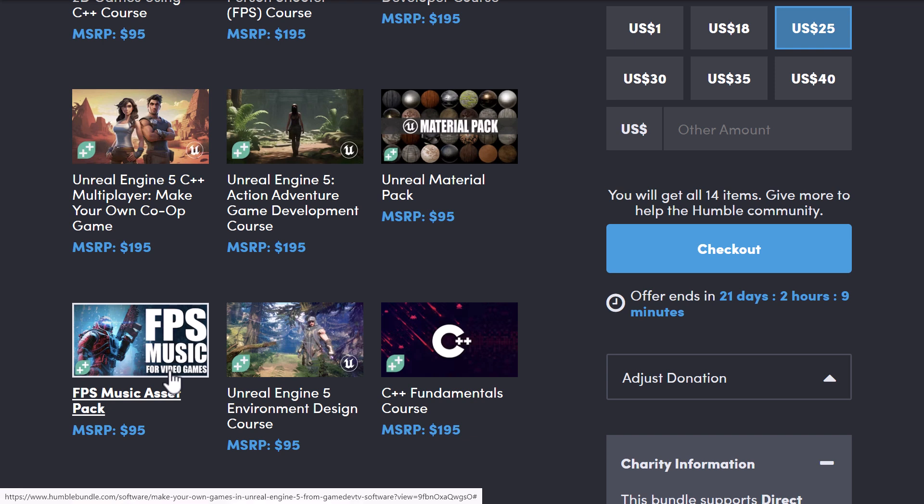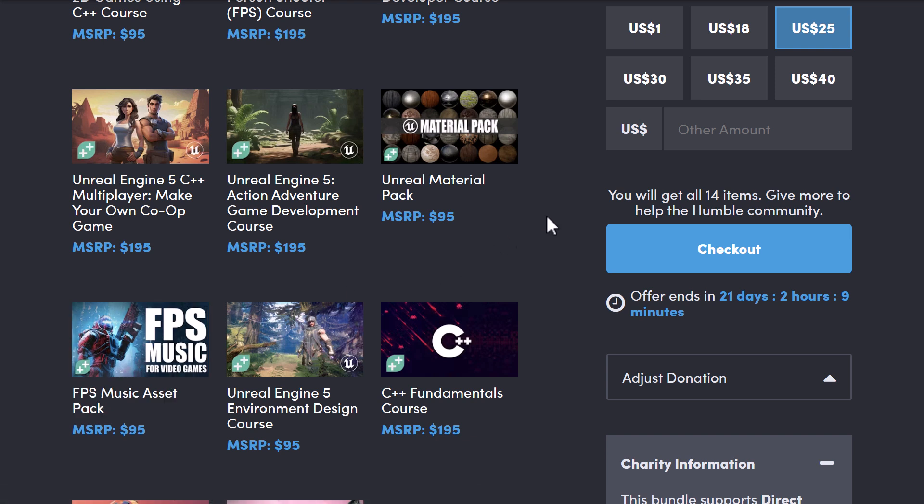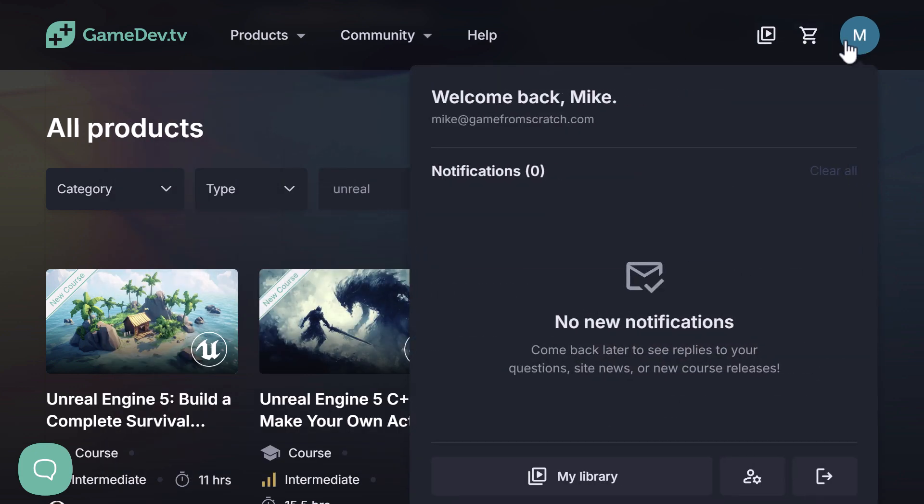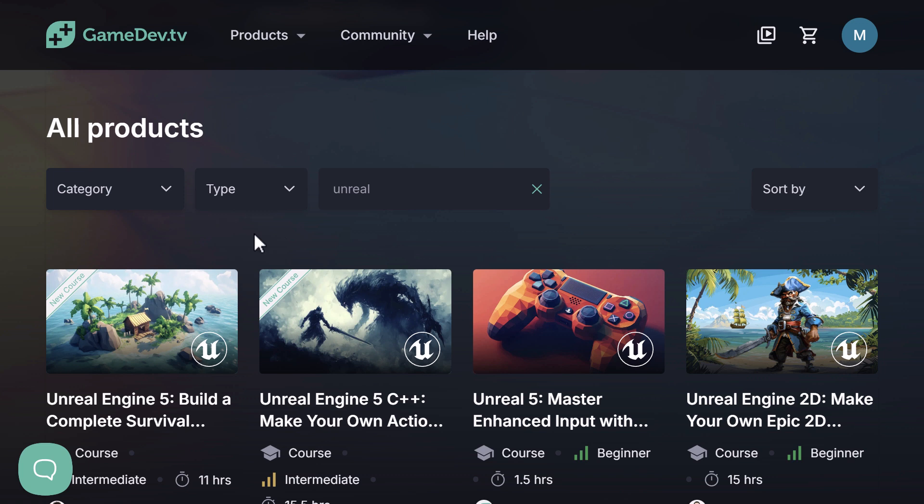You're also getting a couple of asset packs — specifically a material pack and a music pack. I'll show you exactly how those work in just a second. All these things are redeemed on GameDev TV. They switched their platform somewhat recently — they used to be on Teachable, now they're on something different. But basically you redeem them, and once redeemed, they will all be available in your products list.